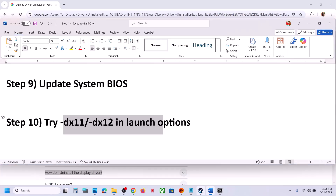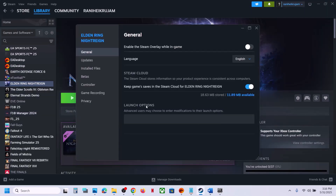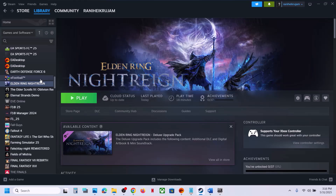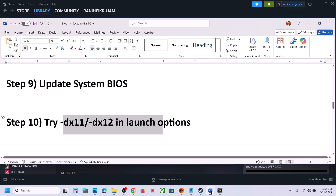The next step is to try DX11 or DX12 in the launch options. Right-click the game, select Properties, and in the General tab under Launch Options, type '-dx11'. Launch the game and check. If that doesn't work, try '-dx12' instead. Launch and check. Still not working? Remove that launch option and follow the next step.